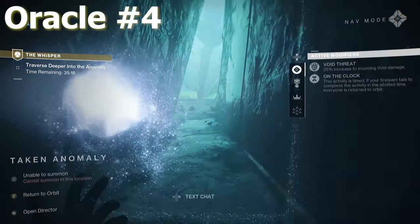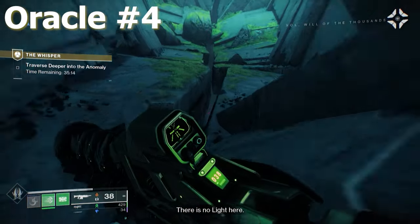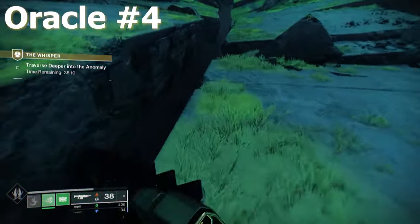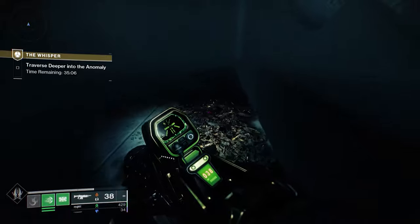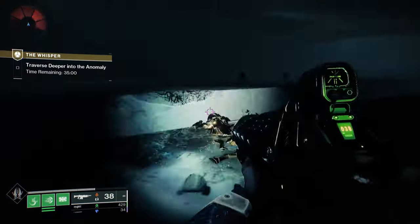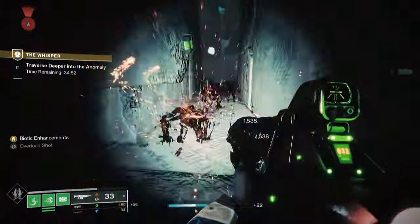The next oracle location is hidden underneath the big white room. You'll have to jump down where the taken Thrall spawn in. Towards the back of the room, you'll find a small pathway that leads into a new room. And just like the other location, we get magnetism when moving our crosshairs around the center of the room. So this will be the location of the fourth oracle.